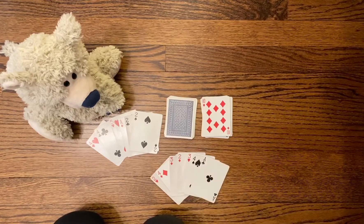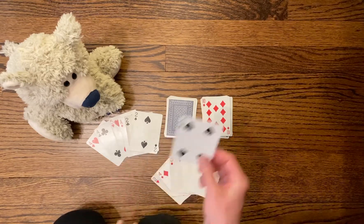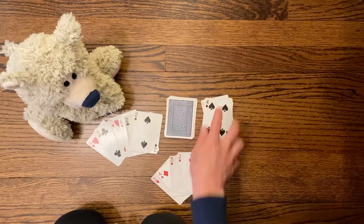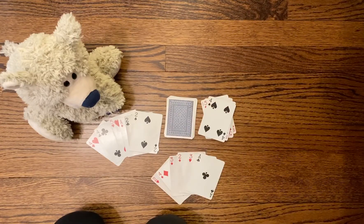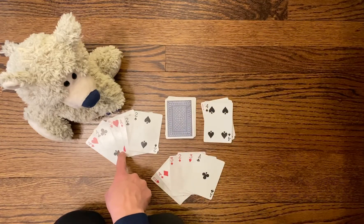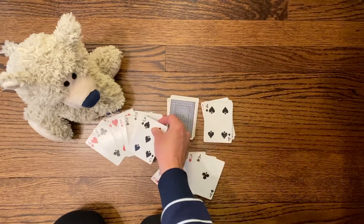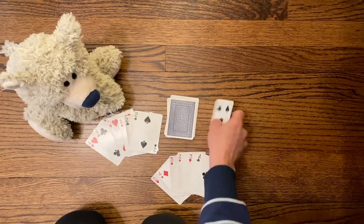I drew an ace — that's worth one, that's a good one! What should I get rid of? My highest card right now is a four, so I'm going to discard the four. Teddy bear has to decide on his last turn — he can risk it and pull from the pile, or play it safe with the four in the discard. He risks it and draws a five, so he gets rid of that one.